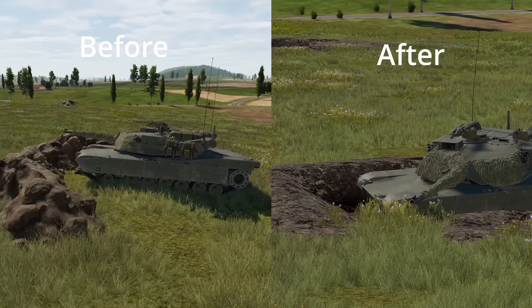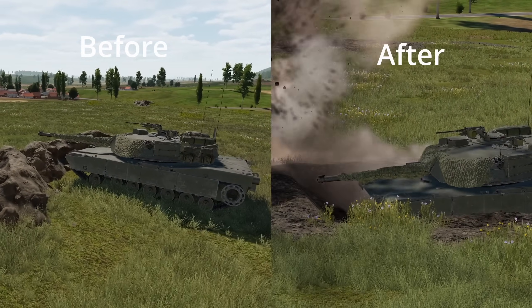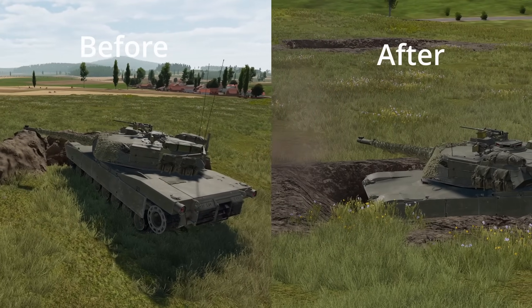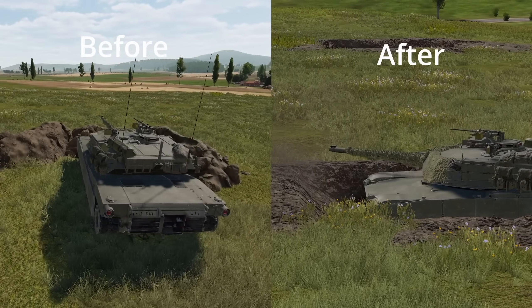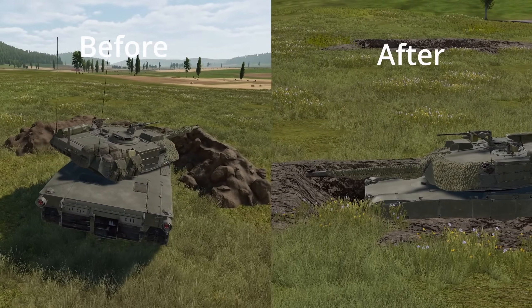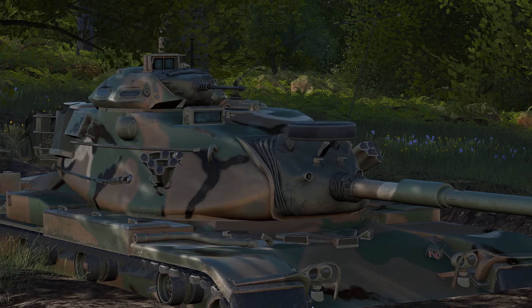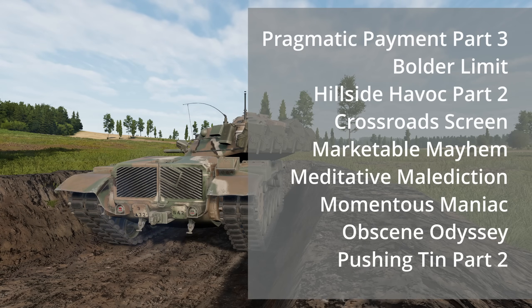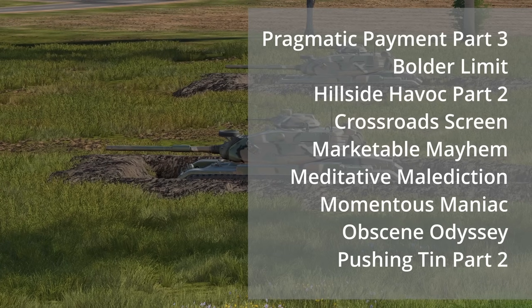Another feature of this update is Vehicle Trenches, also known as Entrenched Positions. Before this, we had mounds as placeholders. With Vehicle Trenches, they now make it much more difficult to get a deadly hull shot. What's nice about the Trench Systems is that it will fit whichever tank you've selected in your customization. Here's a list of some of the missions where you'll see the new Vehicle Trench Systems.